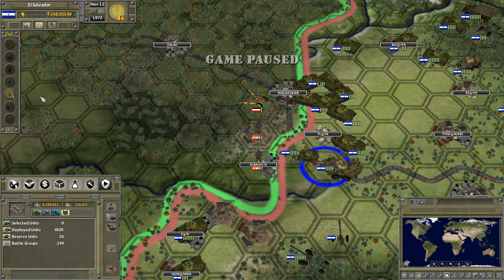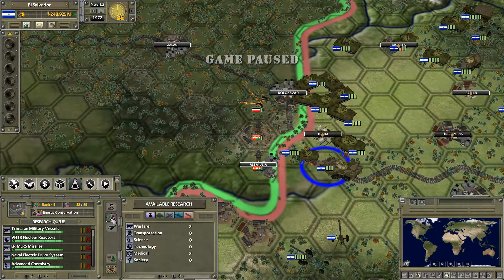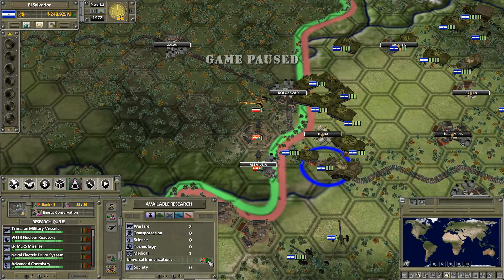Research update: we got the ammunition finally. There's a labor shortage, but the shortage is not as bad as it used to be. Medical research - NPC treatments, universal immunizations. Healthcare cost goes up, but the rating goes up as well.